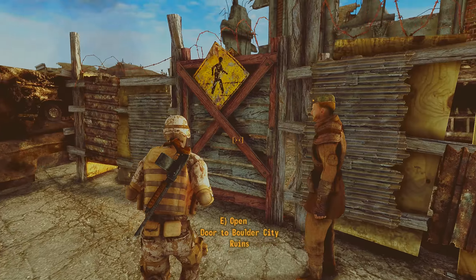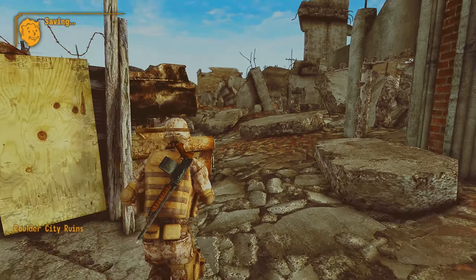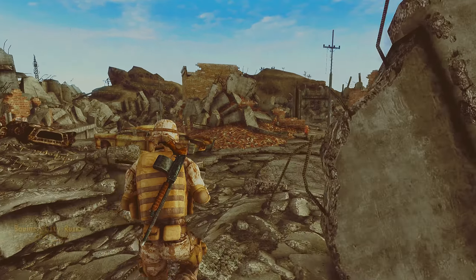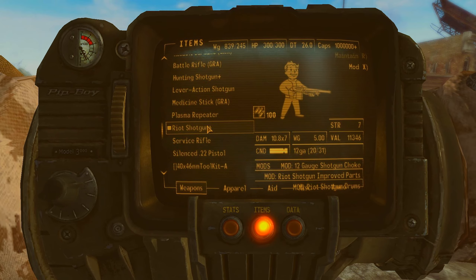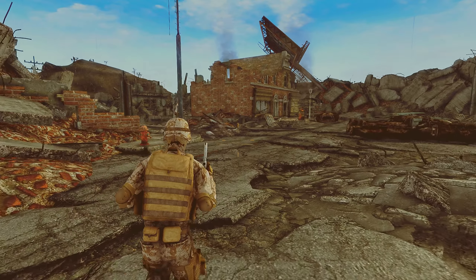You can find all of these armors, masks, and everything at multiple different merchants, including 188 Trading Post, Brotherhood of Steel Torres, Camp McCarran Supply, Gunrunners, Hoover Dam, and Mojave Outpost.